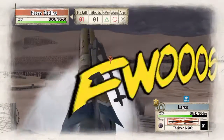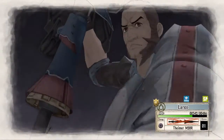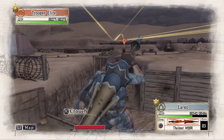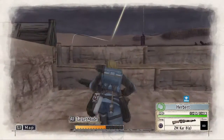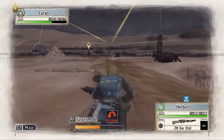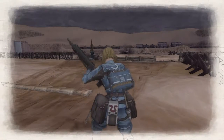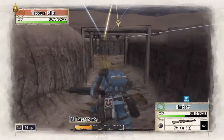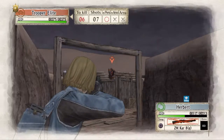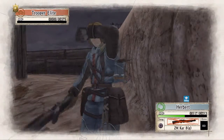And there we will use him to take out the Heavy Gatling just across the way. And now we will switch to our engineer for his one purpose in this operation. We are going to bring him to the trench that the Heavy Gatling was covering. Here we will take out the Trooper Elite, and then we will disarm the three mines that are blocking off this trench.